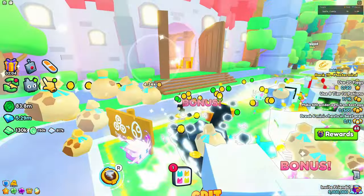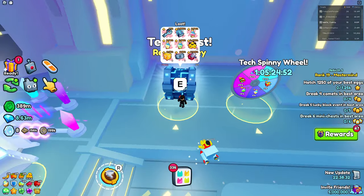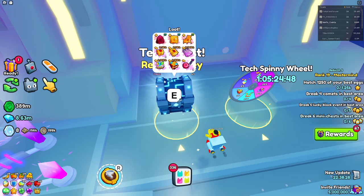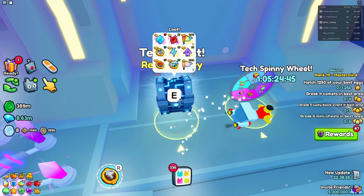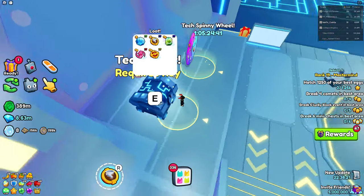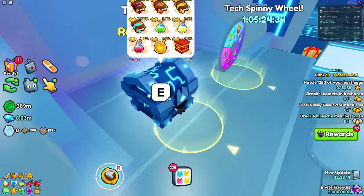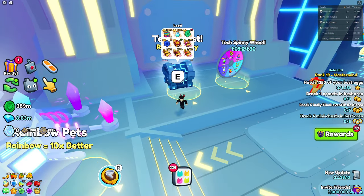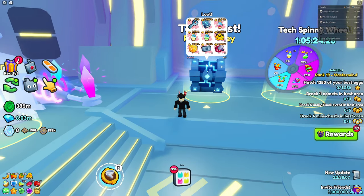Next we have the tech chest, which also applies to the crystal chest back in the spawn world. As you can see, you can claim a bunch of stuff — it's seven rolls here, and I'm pretty sure the crystal chest is six rolls. You can get a lot of stuff, and if you have a key you can open this up. There's really nothing much to it apart from luck — you can't really make it any better.